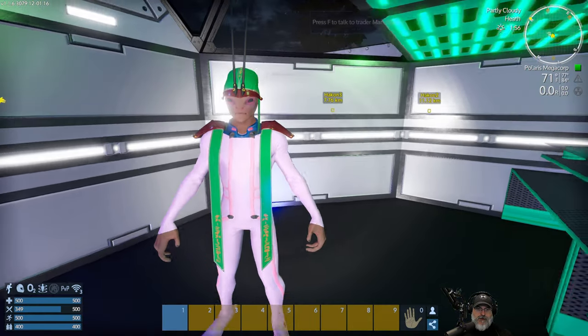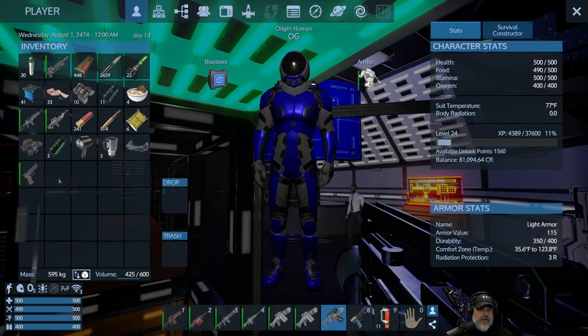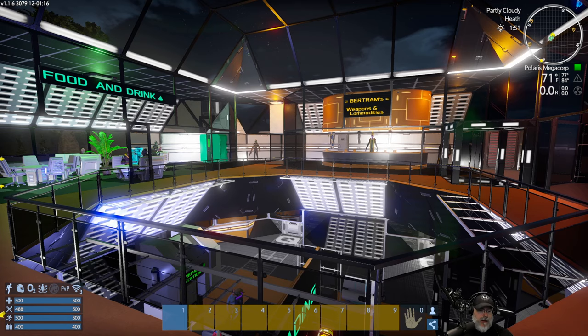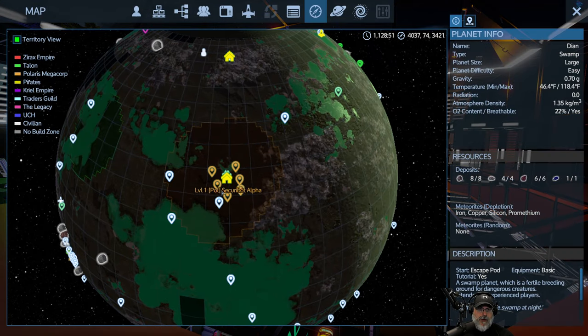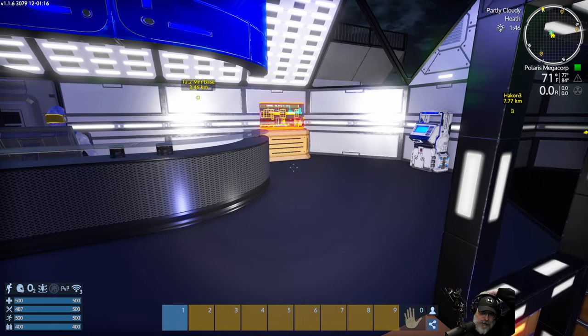Let's get something a little less - how about a veggie burger? That should get us close to topped off. 490, that's pretty good. We can also check with Aunt Mary up on the space station too. Let's go ahead and press F4 and we're going to put this in our fridge for now.